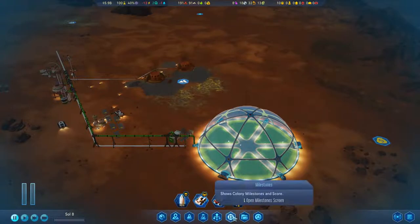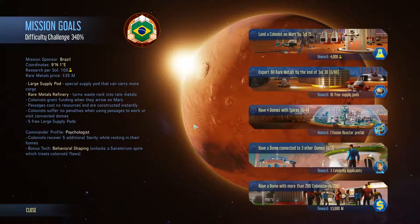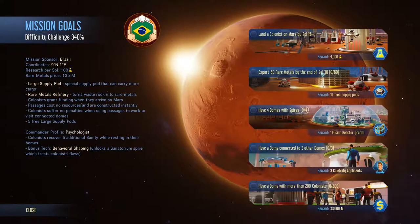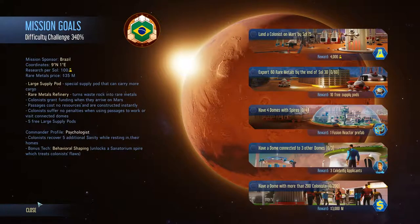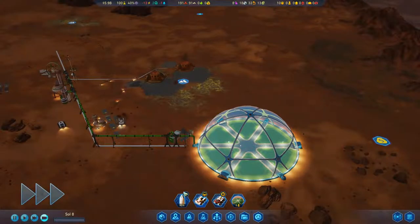On Sol 18, we do have, as Brazil, if we look at our mission profile here, a goal to get 60 metals exported by Sol 30. We also have to land colonists on Mars by Sol 15, which we will definitely make — and we're going to get a ton of research out of that.